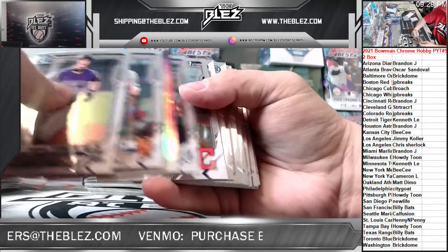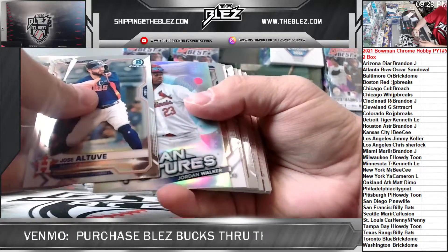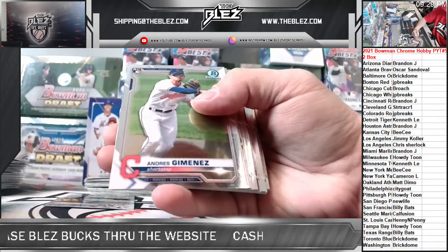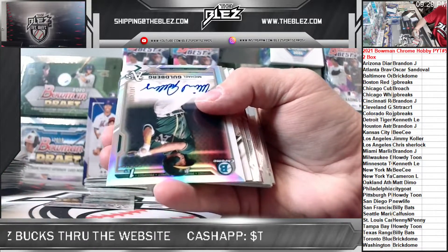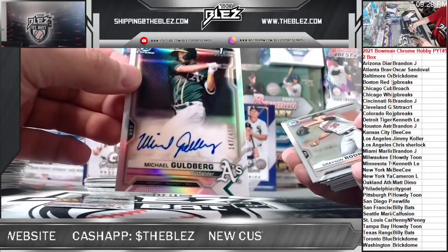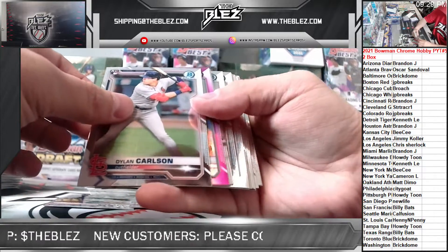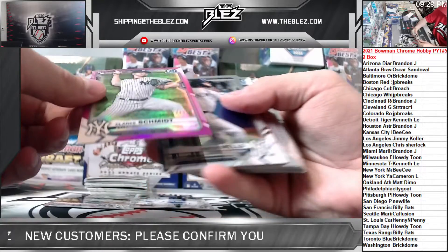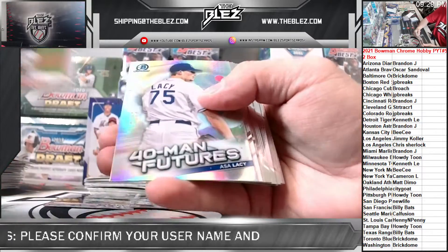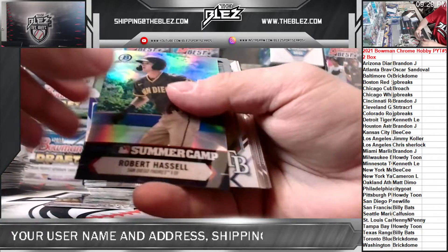Tatis, Rosario, Ohtani, there's a Diaz base. Perron. Goldberg — 147 of 499 on the Goldberg. He's never sleeping. Dylan Carlson for the Yankees. Clark Schmidt, pink, 112 of 299. Austin Wells. Pache rookie. De La Rosa, Witt, Dunning, Carlson rookie.